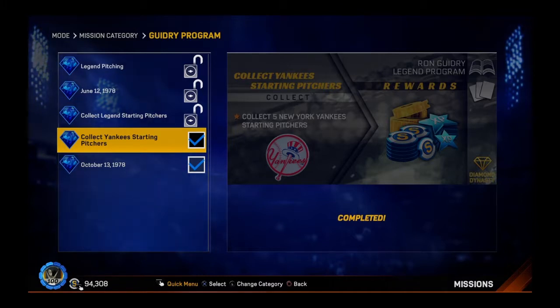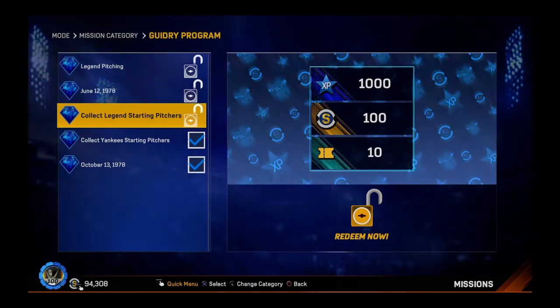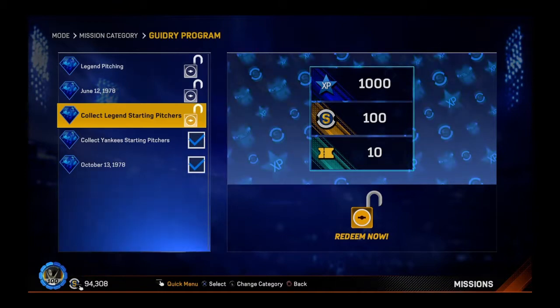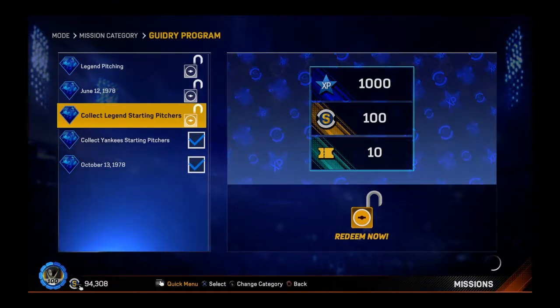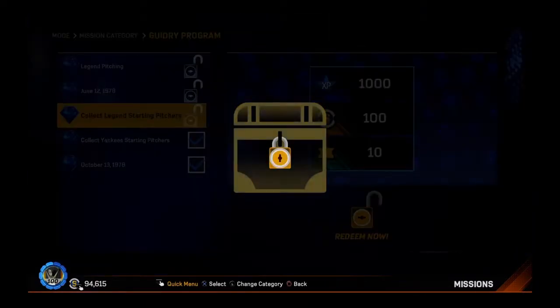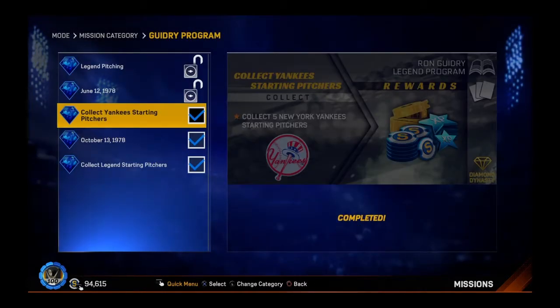Quickly showing you kind of what you needed to do — but you can just check it yourself. Here I needed to collect legend starting pitchers. I've done that. 1,000 XP, 100 stubs, 10 tickets — just a sidebar. Not really that great of a reward. Just completing the program itself is much better.